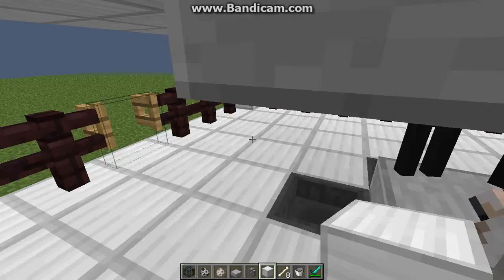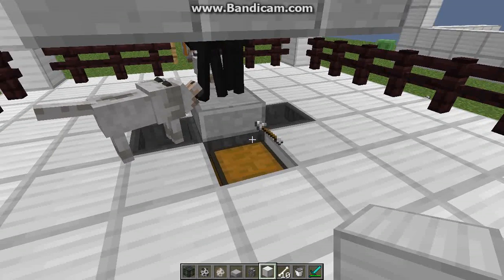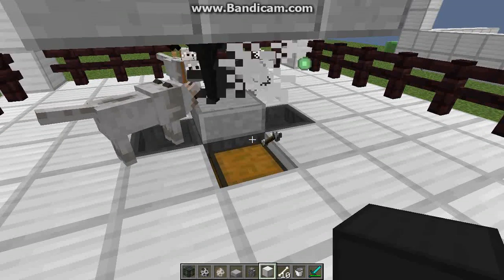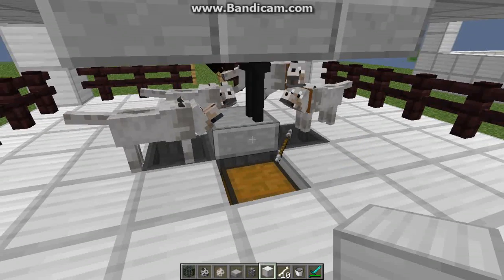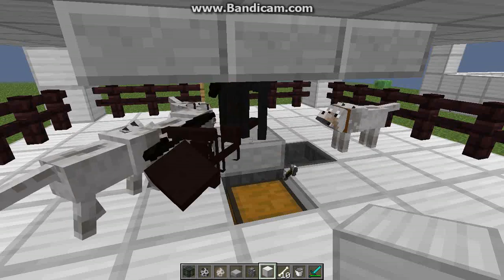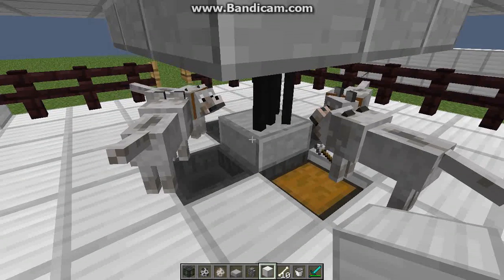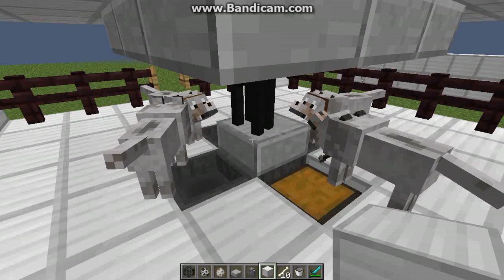And there you have it. You put the hopper underneath and the skeletons fall on top of there, and there go all the wolfies eating up all the skeletons. They just crave those bones since 1.8 and just can't get enough, so they eat up all the skeletons and in the process they give you experience.